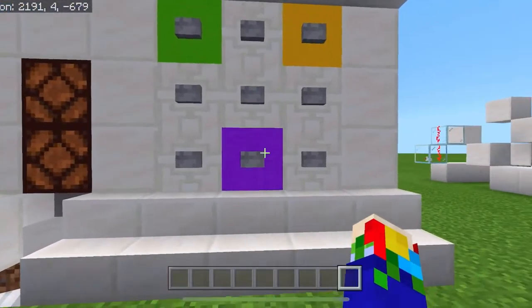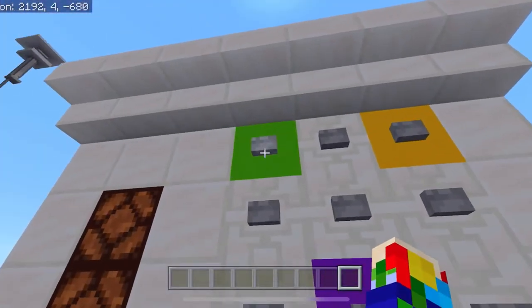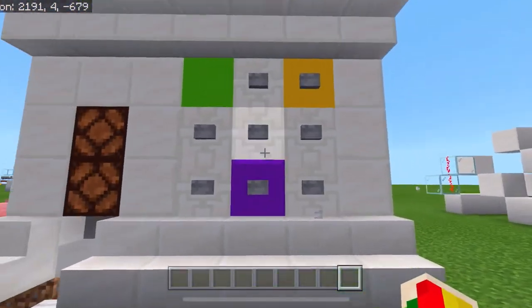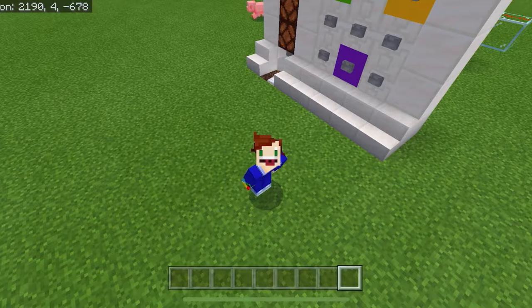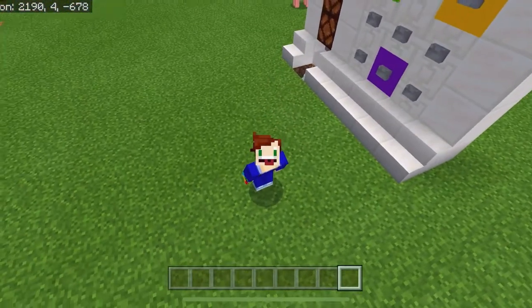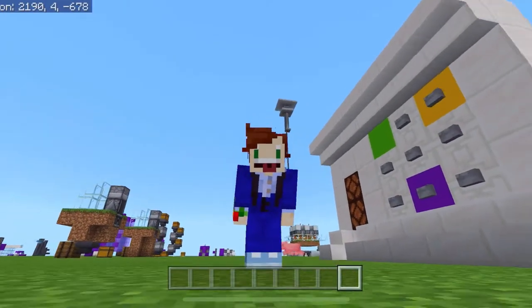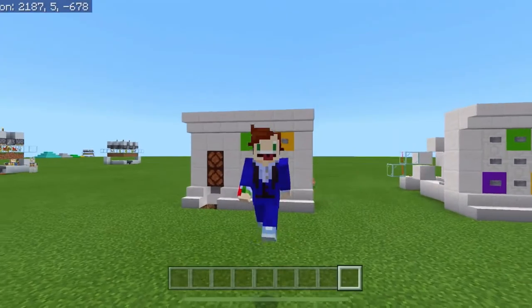This will also prevent anyone from getting into your secret base. If they know the buttons but press them in the wrong combination, it's not going to work. If they hit the right buttons but in the wrong order, it won't open. If they hit the right buttons in the right order but do it too slow, it's not going to open. And any other button on the board isn't going to open the door at all.